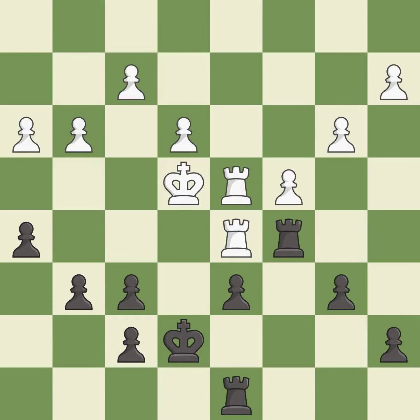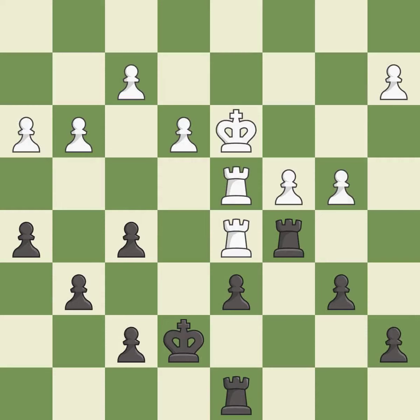The game was close to balanced, but now black is worse — it is an inaccuracy. The opposing rook is kicked by a pawn and must now move or be captured. This is the only good move — it is a great move. This steps away from the checking pawn. This is the only move that works — it is a great move.